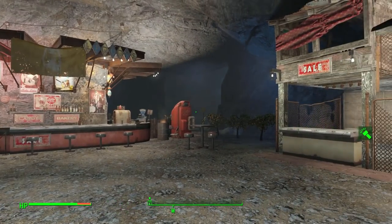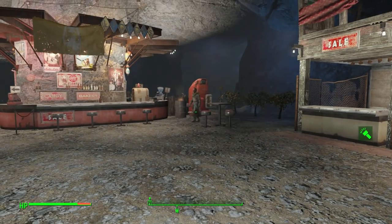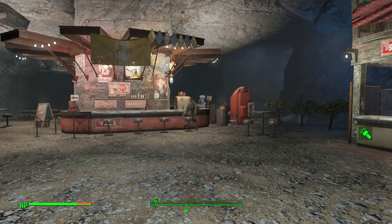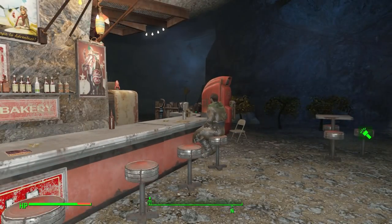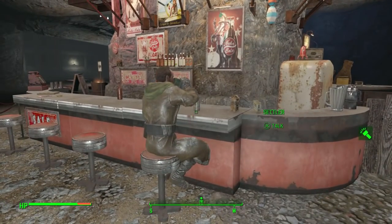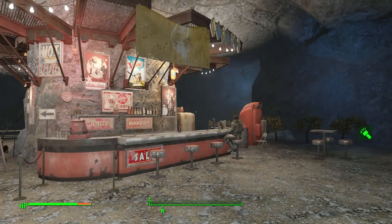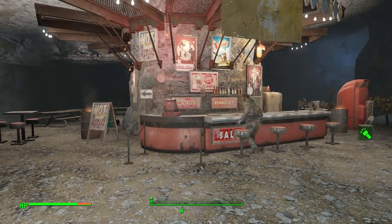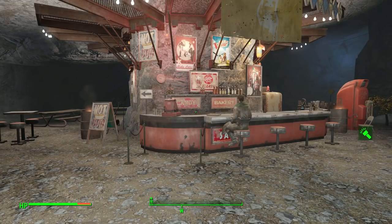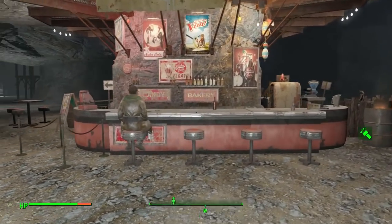Before we get started building I just want to put to rest the wondering of whether or not settlers will use this part of the vault. As you can see this guy is using it. I brought a settler down here, planted a few mutfruit trees and assigned him to them and he's been farming them. He hasn't tried to go back up to the top even once because I have a mod installed that expands the settler sandbox radius, so it should allow them to go through the entire Vault 88 area.